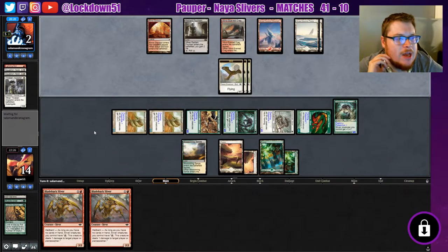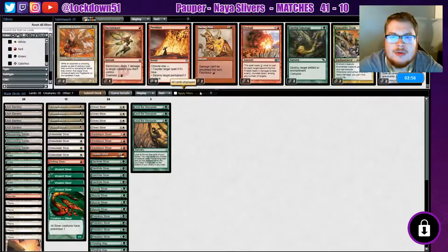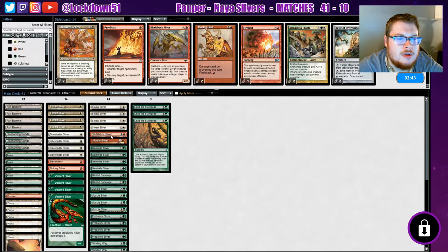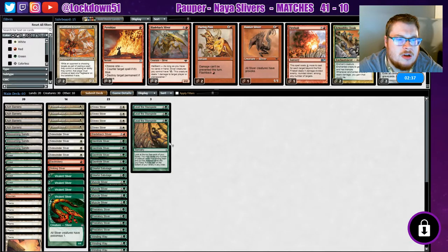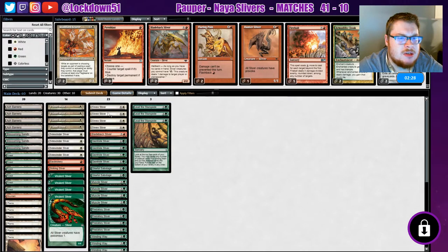Will Boros Aggro bring in Prismatic Strands against us? I wonder if they do. Should I bring in Flaring Pain at all? Bringing in Gleeful Sabotage — bring in the Electrickery. I think I want to cut my Blade backs. Maybe keep one, cut a Hunter. Gleeful Sabotage — I'm just gonna play from what I've seen. I don't want to bring in Flaring Pain for no reason. Yeah, let's just run it like that.